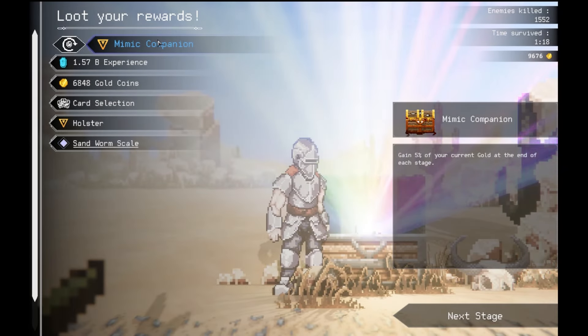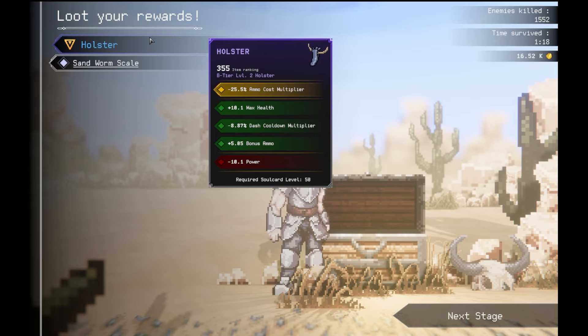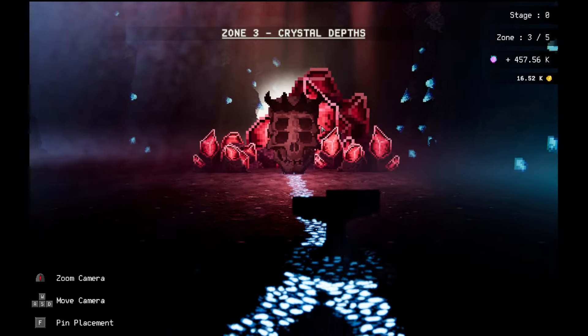We're just going to be out of here in a moment. I took damage from standing on those guys that follow you around because I didn't move. That was like the fastest I killed that guy. Gained 5% of your current gold at the end of each stage. That's really good. I'm getting so many legendary modifiers now. That's the first legendary modifier on a basic item outside of like the accessory. Alright, here we go. Zone 3 of 5. Let's have a good time.